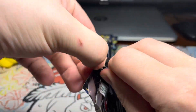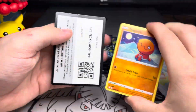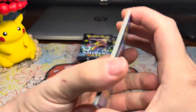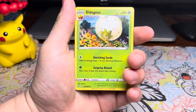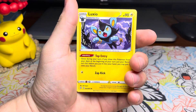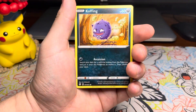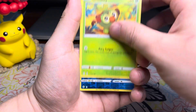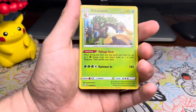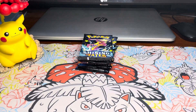Let's see what we can get out of this second pack. We got a Fighting Energy, Dartrix, Eldegoss, Luxio, Trapinch, Weasel, Coughing, Shinx, Grookey, a Reverse Floatzel, and a Rillaboom Holo. Another holo out of there.